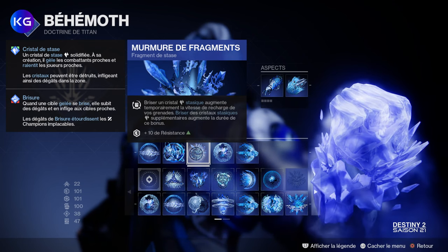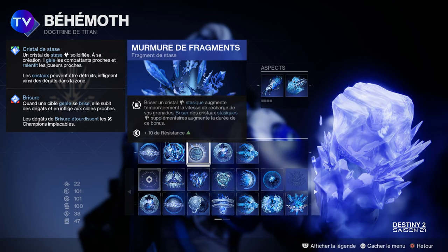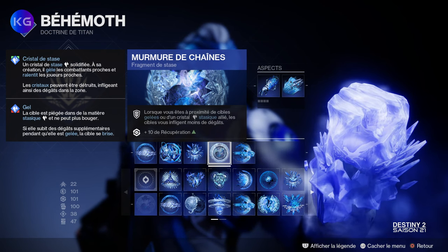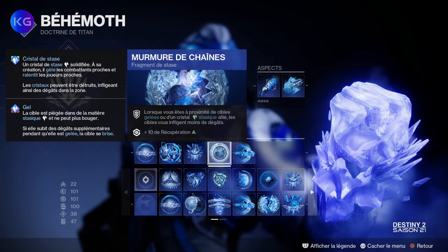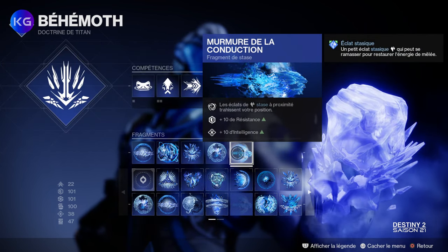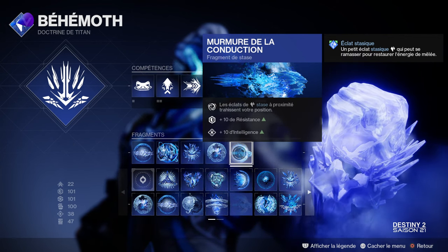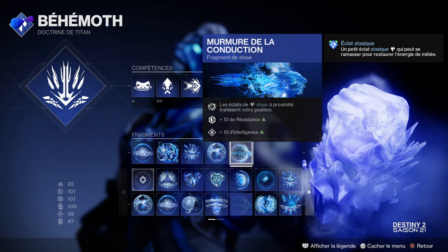Si vous voulez récupérer la grenade, il y a une petite astuce : vous balancez votre grenade, puis vous tirez sur les cristaux — ça a un impact de gel et de zone sur les ennemis, mais en plus ça augmente temporairement la vitesse de recharge de votre grenade. Le Murmure de Chaîne : lorsque vous êtes à proximité de cibles ou d'un cristal stasique, les ennemis vous infligent moins de dégâts — ça ajoute +10 de récupération. Le Murmure de Conduction ajoute +10 de résistance et +10 d'intelligence, et les éclats de Stase à proximité restaurent de l'énergie de mêlée une fois ramassés.